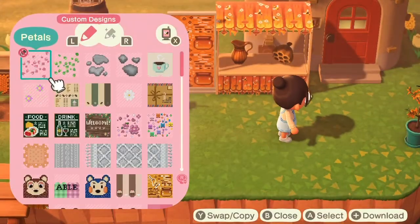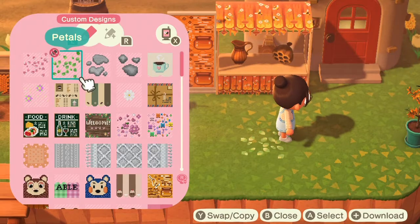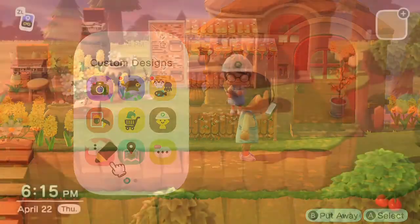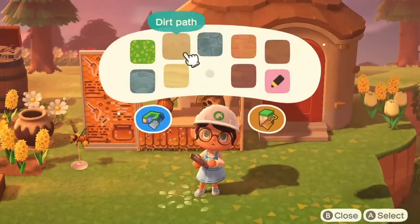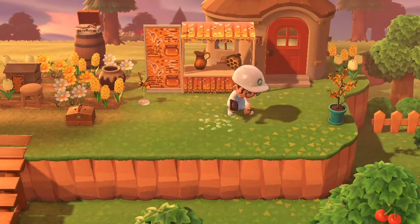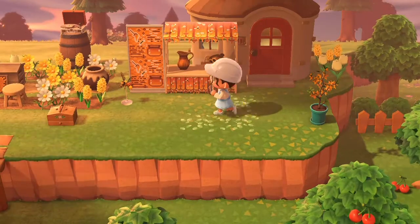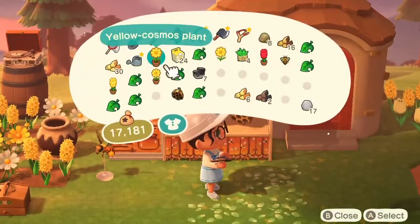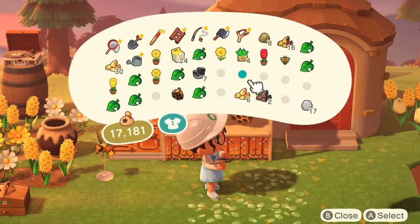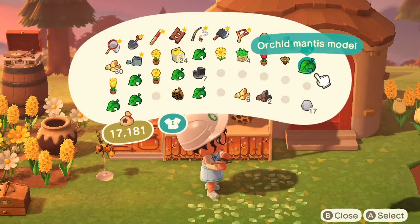I need to put down some custom designs on the ground to add that little something something — add a little bit of spice to the area. It's easier for me doing it like this when you're in the construction thing, because then you can just splot it down wherever you want. That's just what's easiest, and it goes where you actually want it to go.